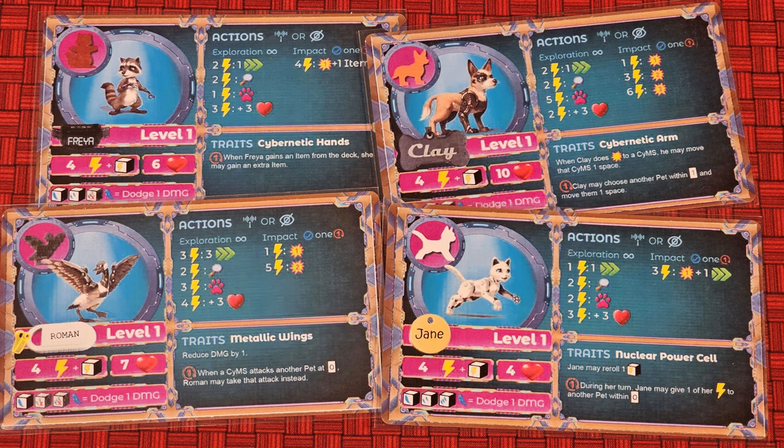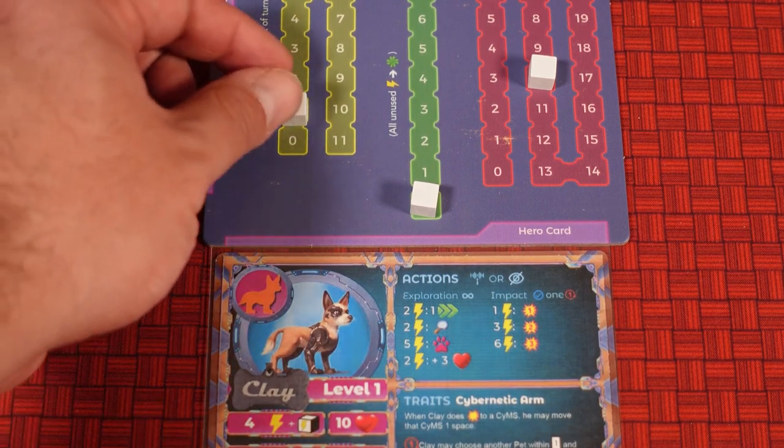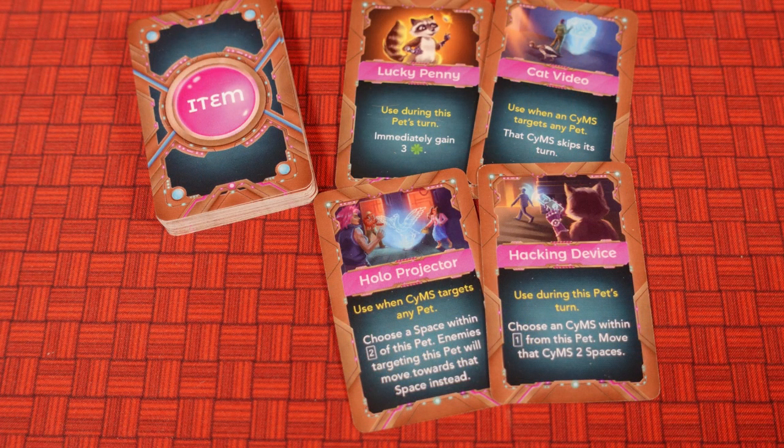The key thing to remember is to work together with your fellow pets to maximize your pet's abilities. Each pet will also have a special ability or traits that you can use once per round. Once you've completed all of the actions you can on your turn, you convert the remaining energy to luck. For example, Clay has one energy left that wasn't spent during the turn — this will convert to one luck. Each pet can have up to three items and three charms at any given time.